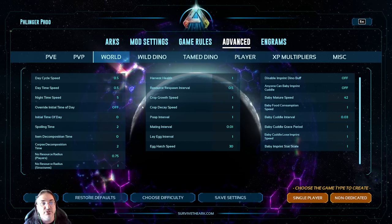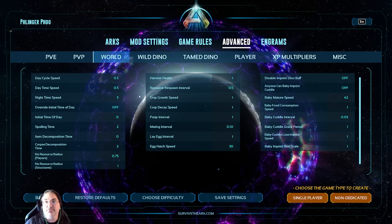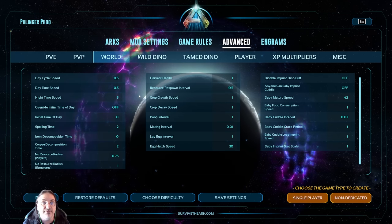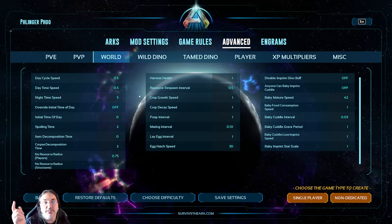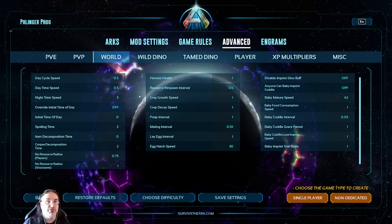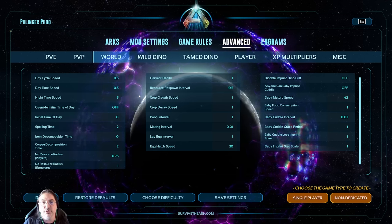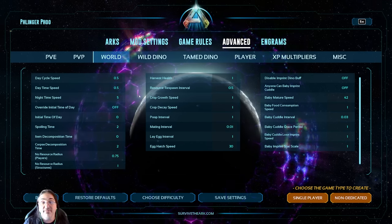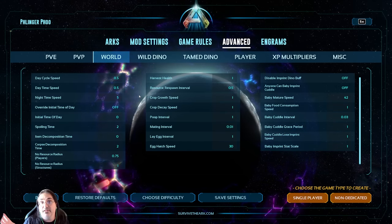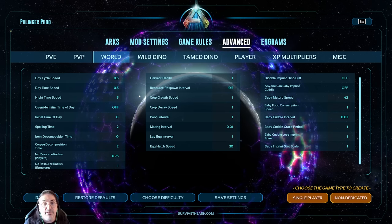Resource respawn interval: there was a bug when ASA first came out where resources were taking too long to respawn in single player. I turned mine to 0.05 and it's worked really well — I haven't had a problem. That's my testing methodology: I set it to 0.05, it worked, and I left it there.